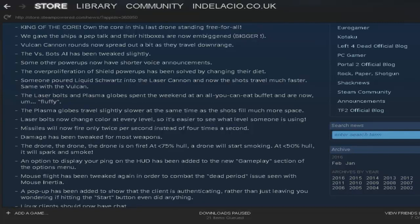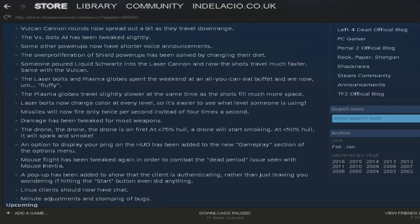I wonder if level 2 and 3 now have actual pictures so you can actually see them — because only level 1 and 4 had pictures before and you couldn't see the bolts at all in level 2 and 3. Damage has been tweaked for a lot of the weapons and now you can shoot missiles.